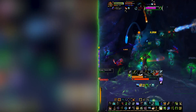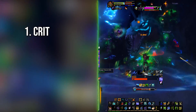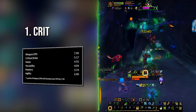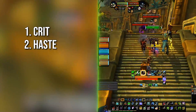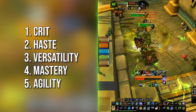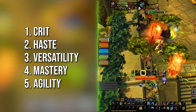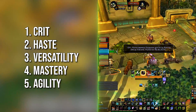Stats for BM hunters are pretty straightforward, especially with the One with the Pack talent. Crit is the overall best stat by a long margin and the main driver of damage output — in a sim with over 36% critical strike chance, it's more than double the value of agility. After crit you have haste, since it gives you more attacks that could crit. After that comes versatility, mastery, and agility. Agility being at the bottom means most gear pieces need to provide double the numerical value of agility compared to crit to be an actual upgrade, though you should still sim to squeeze out every bit of damage.